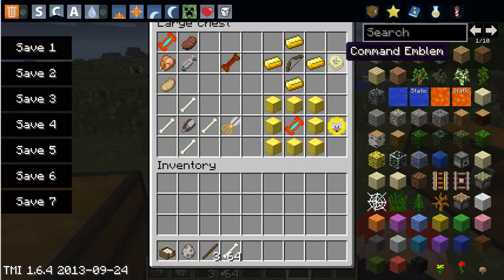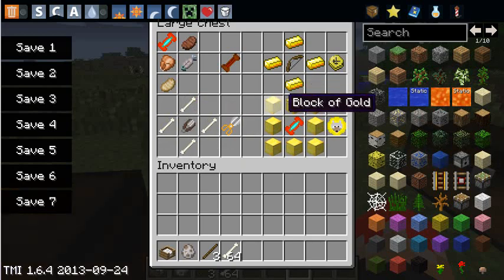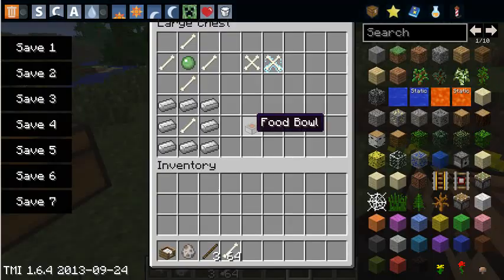Next is the command emblem — you start off with it when you load up your world, but if you want to make another one, you put four golden ingots around one bow. The collar shears: put four bones around a shears. The doggy charm: you also start with it, but you can craft it with eight golden blocks around one master treat. The throw bone is four bones surrounding a slime ball — once your dog fetches it, it becomes a drool throw bone, and you can right-click to change it back. Last is the food bone: eight iron ingots circling one bone.